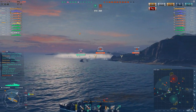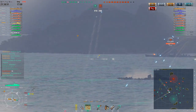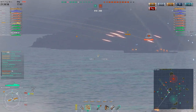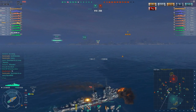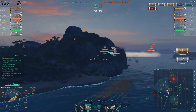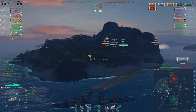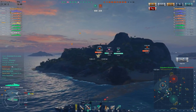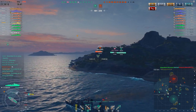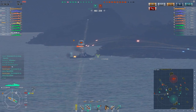I thought my torpedoes were going to hit that Atlanta, but they just run out of steam right before they get there. Look at how close that is — they just stopped. Their torpedoes ran out. We're all firing at the Atlanta because he's at the backside. He's firing AP trying to get some citadels, but the arc on the shells at that range is just not going to do it. He doesn't have that good of armor on that thing, but still this stuff doesn't penetrate as well.